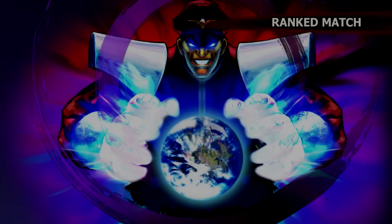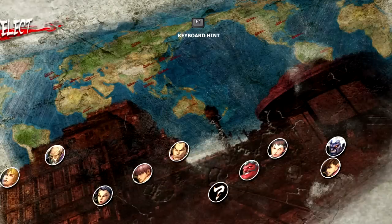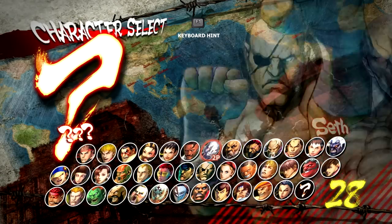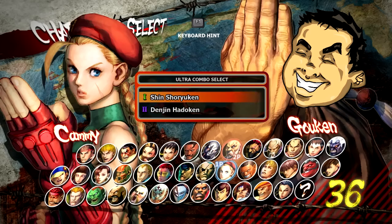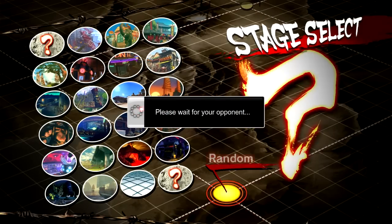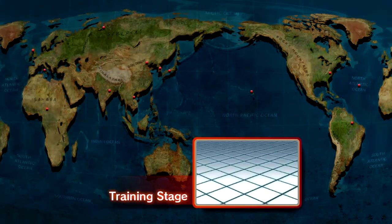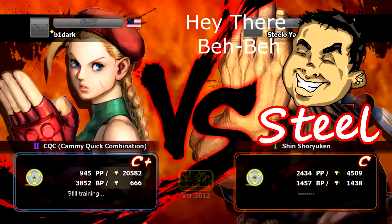In this first match I get to play against a lower battle point Cammy. I'm going with Goken — he's got a good fireball game, good mind games, good frame traps, pretty easy frame traps actually. He's basically like a Guile with pretty strong punishes.